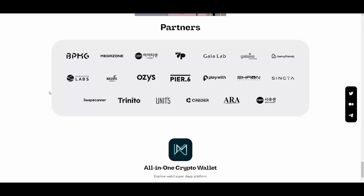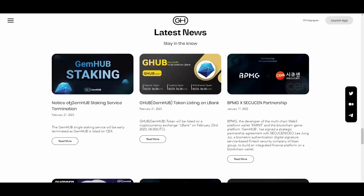Key investors include Megazon, a unicorn company and the best AWS vendor in Korea; ITC, a listed company on the gold exchange; and VP, a subsidiary of KT that owns the HuHu app and a financial PG company. Partners include Baronson Labs, Galaxy Metaverse, Gala Lab, Rayon Entertainment, and many more — all big blockchain companies, with Baronson Labs being famous for Clay Swap.